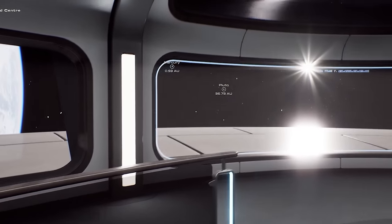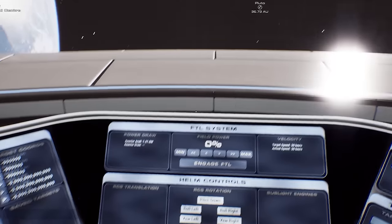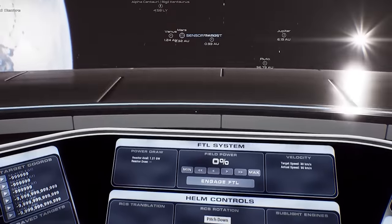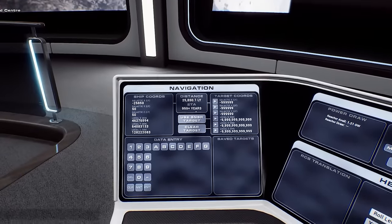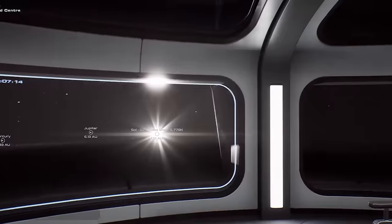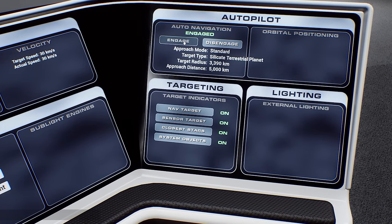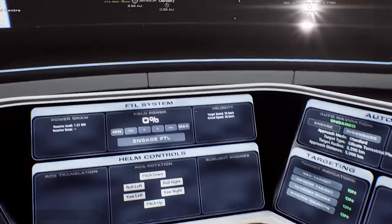Moving on, another thing the sim is going to have is the ability to create customised star systems. Starship Simulator will have in-game tools that tap into the same algorithms used for its procedural generation. From the main menu, players can select a star class which not only determines the distance from Sol, but also influences where in the galaxy their system will reside. As players place their first planet, the tool smartly restricts planet types based on their proximity to the local star, ensuring a realistic astrophysical environment.